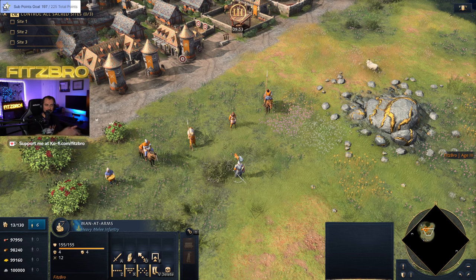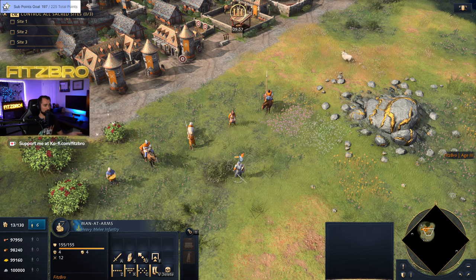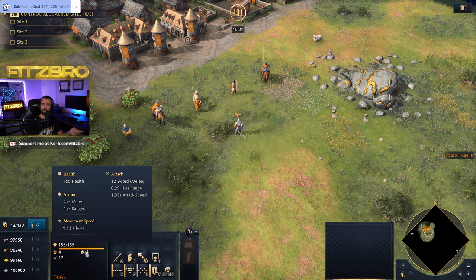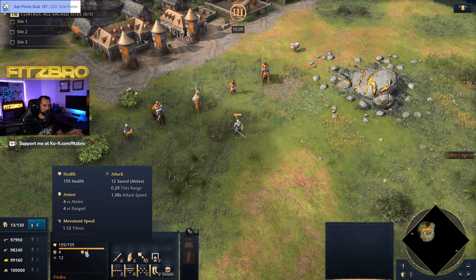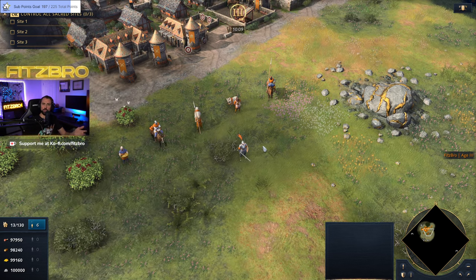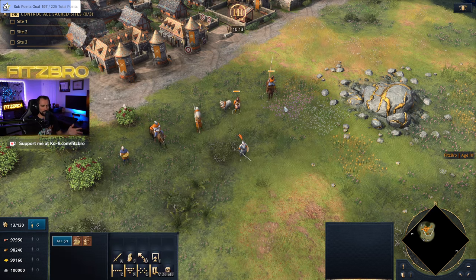Man-at-Arms are also very good for when you have to dive underneath enemy town centers or towers, because they'll tank all those arrow shots. You can get plus 1 and plus 2 ranged armor upgrades, making them even better. Some civs have additional stat bonuses on their Man-at-Arms. In general, use them against squishy targets or as your front line to absorb arrow fire and protect the rest of your units.